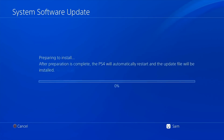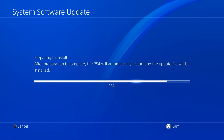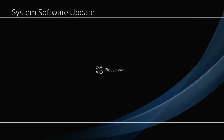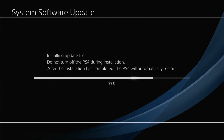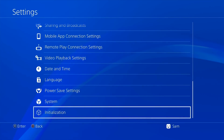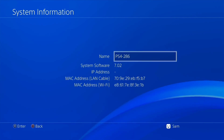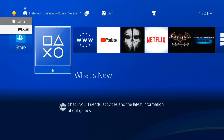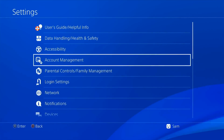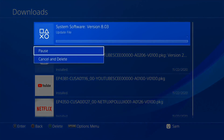It's preparing to install, will restart in safe mode automatically, and then update. After the update completes, going to Settings, System, System Information — it now shows 7.02. Successfully updated and all my content is intact. Now to jailbreak: I'll connect to the internet via Network settings. It immediately tries to download the latest firmware — no thank you.